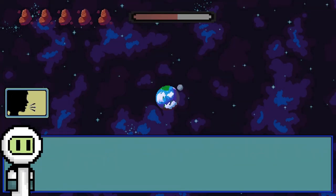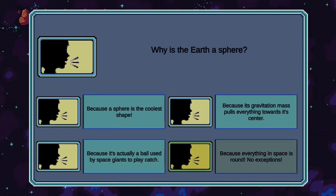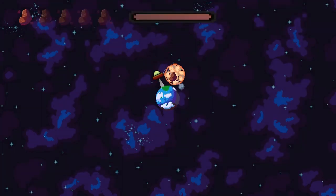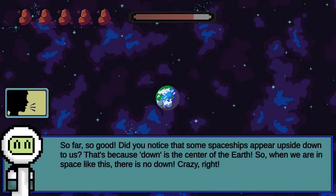Use the mouse to click to select different answers to questions. Protect the Earth from invading spaceships by placing asteroids in space that will be pulled towards the Earth to destroy the spaceships. Destroy the spaceships before your health bar decreases to zero to move on to the next level.